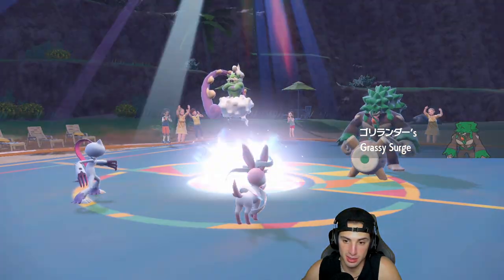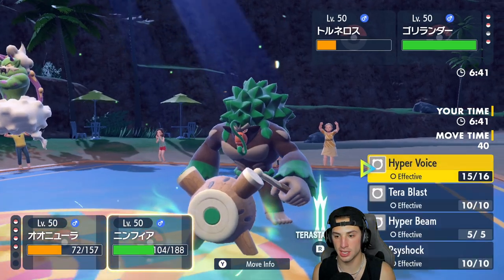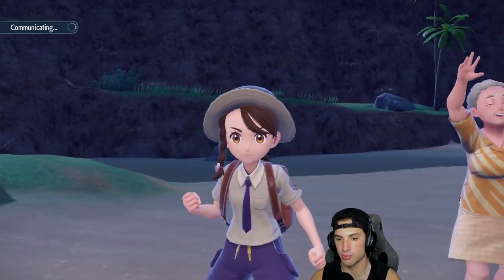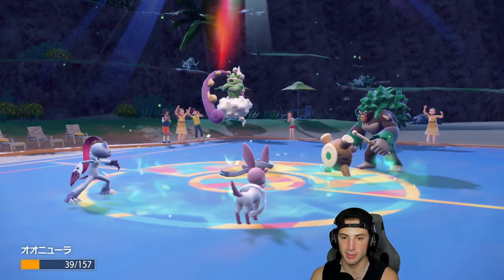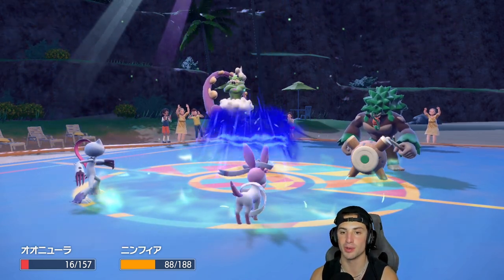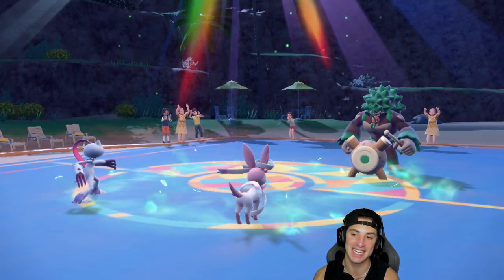Rillaboom comes out instead. I'm choosing to Hyper Voice and double down into Tornadus because I really want weather — whoever they Fake Out, the other one will probably get off an attack. Tornadus in the sun doesn't have many good moves. He ends up Faking Out my Sneasler — it flinches, which is fine — and goes for an Ice-type move on Sneasler who eats it up. We then get rid of Tornadus and chunk some damage onto Rillaboom. Sneasler is still decently fast with Unburden popped.